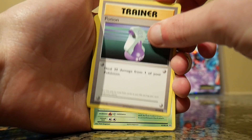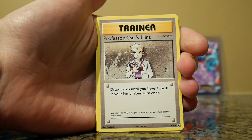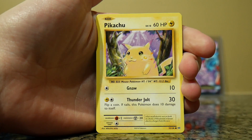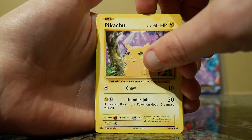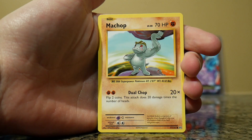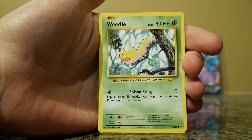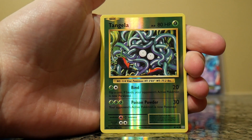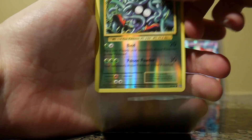A Potion, Metapod, Professor Oak's Hint, Magnemite, a Growlithe, Pikachu, a Machop, a Weedle, a Dog Duo, another Dog Duo, a Reverse Holo Tangela, and a Dog Trio.